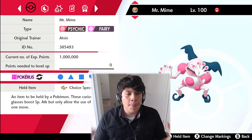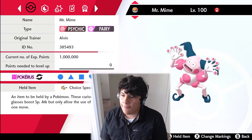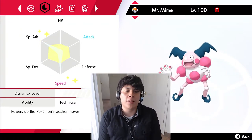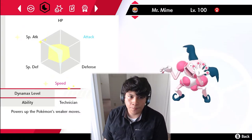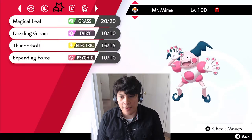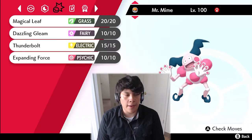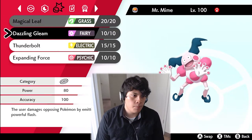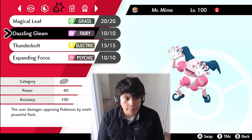The next Pokémon is Mr. Mime — specifically Galarian Mr. Mime with Choice Specs. We're running Technician, which boosts moves with a base power under 60, and 252 Speed and 252 Special Attack with a Timid nature. It's actually bottle-capped but you can see it's Calm — I used a mint on it. We're running Magical Leaf which gets a Technician boost.